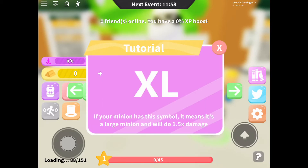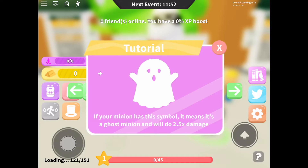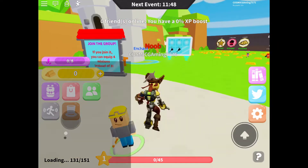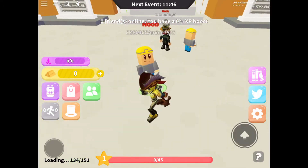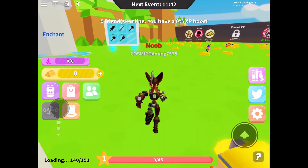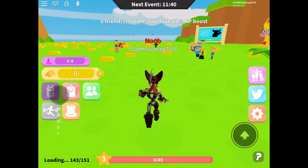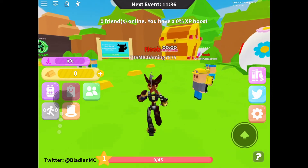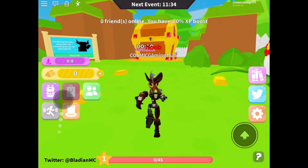We need three of the same to enchant. There are three types of tiers — Excel, Ghost, and Basic. Ghost is the best, Excel is the second best, and Basic is what we have right now. Extra large — I wonder if that means it'll be bigger or something, we'll see.